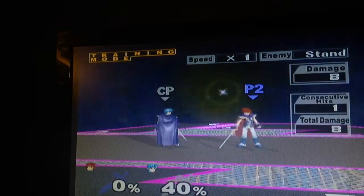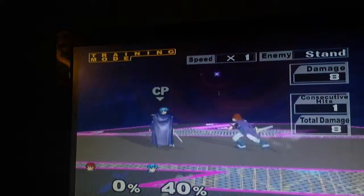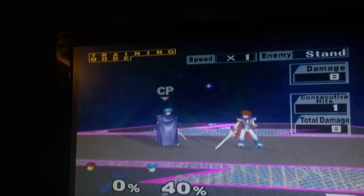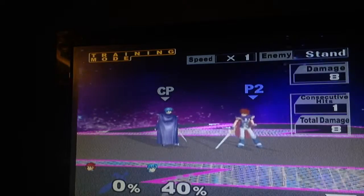So despite his moves being nearly identical in movement to Marth — they're basically the same except for two of Marth's — they all act differently based on whether you get the hilt or the tipper. I'll be covering the differences between them in the next video.